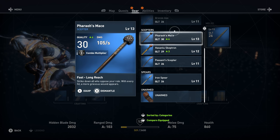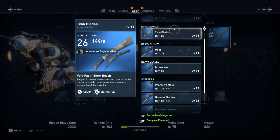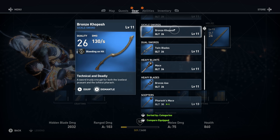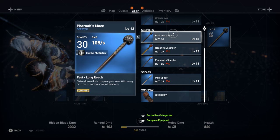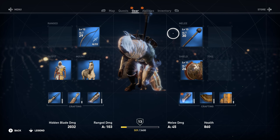This one is 105 per second, the scepter is 149 per second, 144 here — this one looks cool, 130. And then there's a sword — 'trusty enough for both the lowliest peasants and the loftiest pharaohs.' It's a super high-level weapon so let's go ahead and equip it. All right, that's our weapon now!